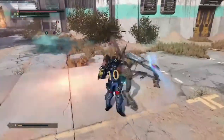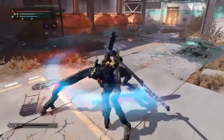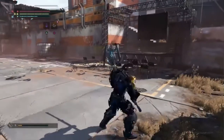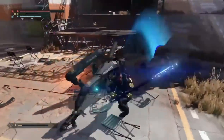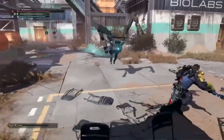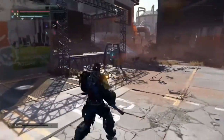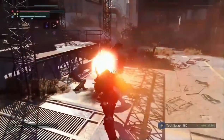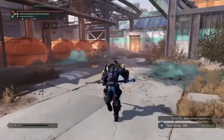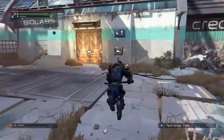Here we have some sort of security unit hunter tracker trying to apprehend us. Something we really wanted to do with this demo was show off some of the narrative elements of the game. In The Surge, you'll be able to find and interact with a number of NPCs — some of whom you'll be able to help, and others will be able to help you. In either case, you'll be able to speak with them to find out more about what's going on here at Creo.